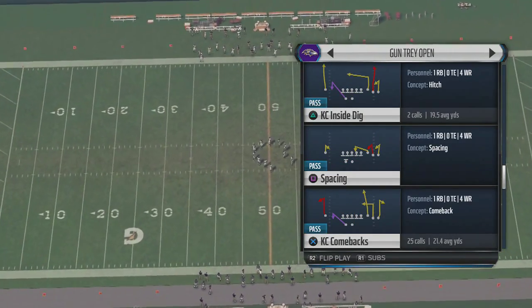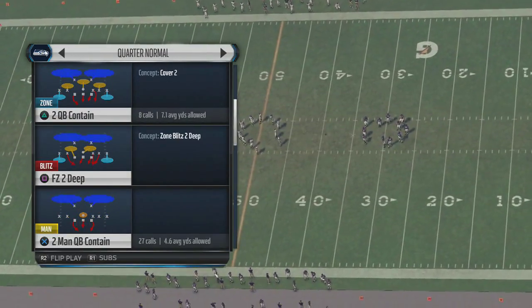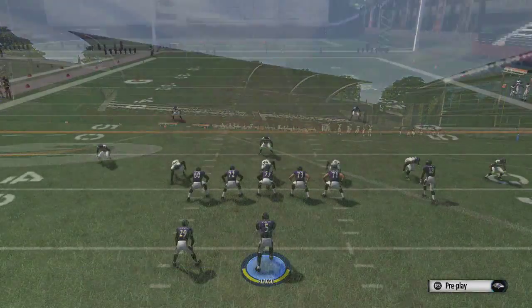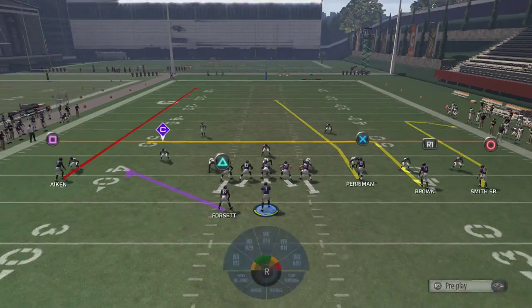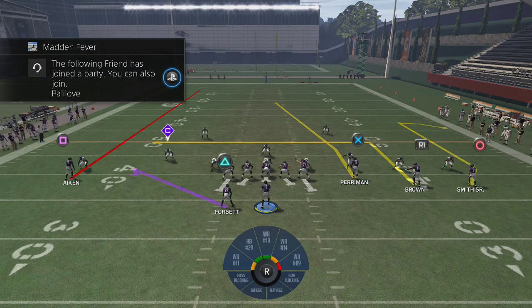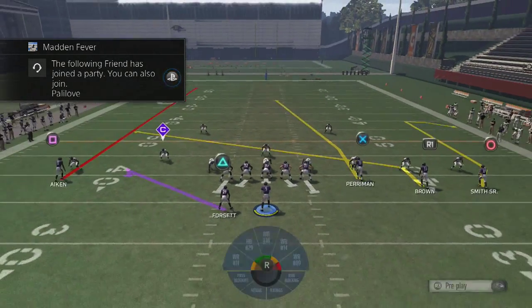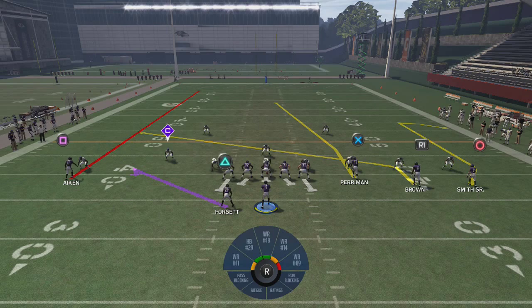I'm just going to come out in quarters — two-man under. This is what everyone runs online nowadays. Basically, all you want to do is streak the square receiver. That's it. That's how you get this X receiver wide open down the field. Now one more thing, if you want to do one more adjustment, is to slant in the R1 receiver and motion him a few steps to the inside and hike the ball. This will create an unbumpable route underneath, but it's totally not necessary to hit the guy deep.